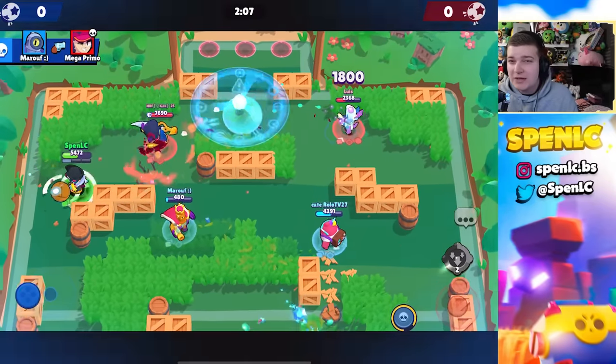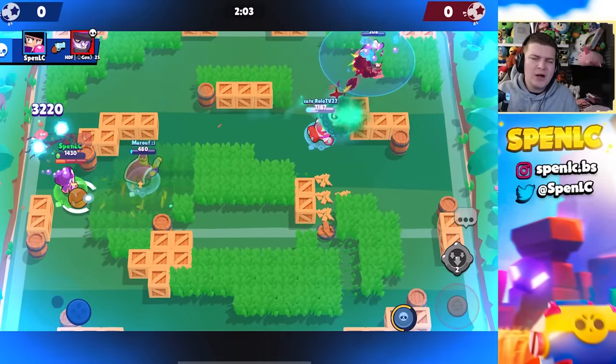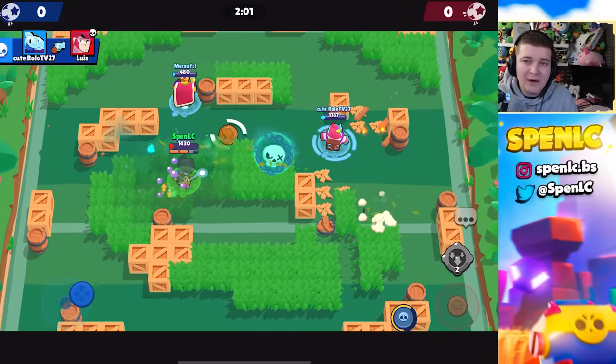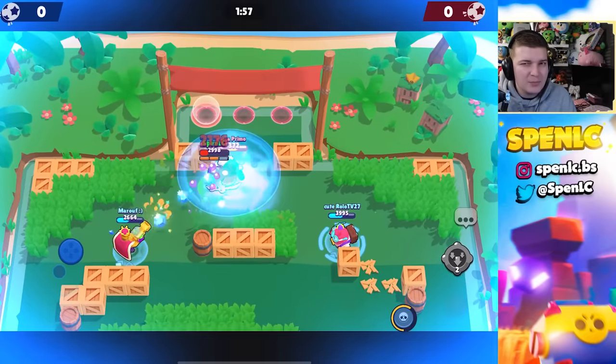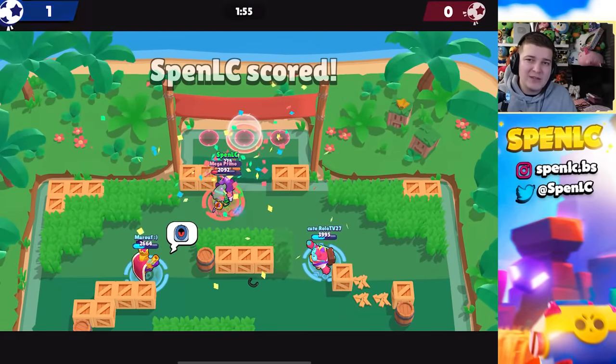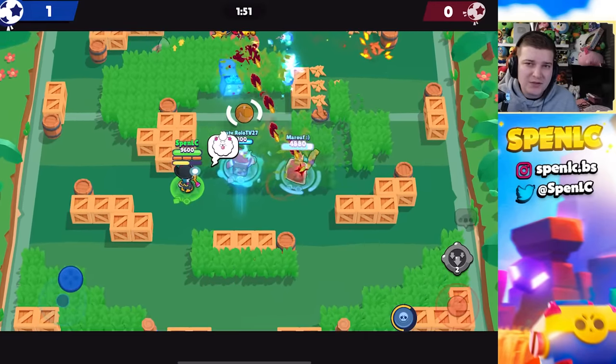Next we have BB's second gadget, Extra Sticky. Even after a couple of buffs, this gadget is still terrible because you're sacrificing healing if you switch to it. On top of that, it's quite inconsistent to hit BB's bubble every single time. To get value from it you pretty much have to snipe someone from far away, and good players can just dodge it with ease.